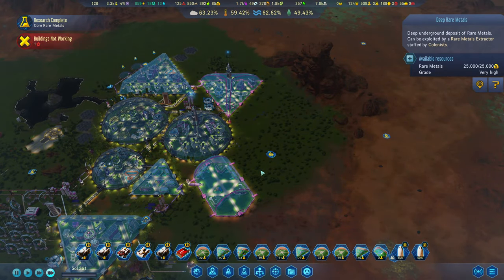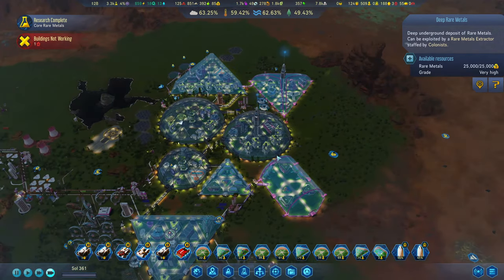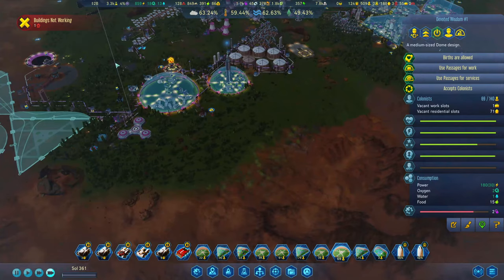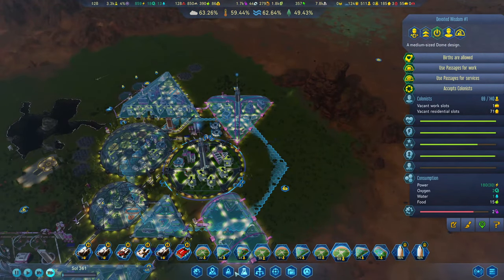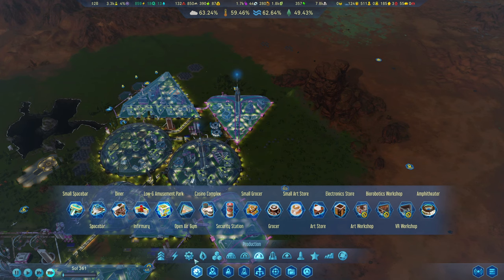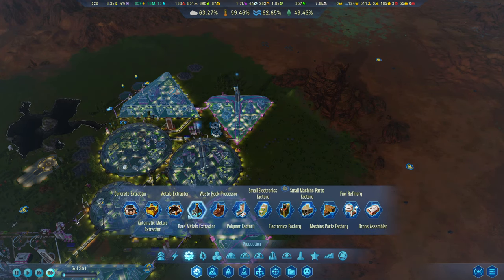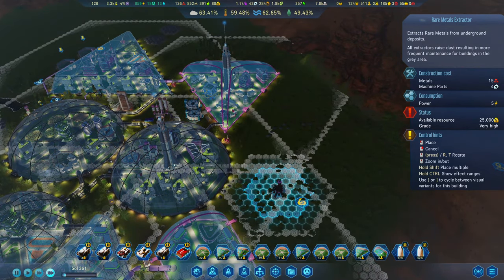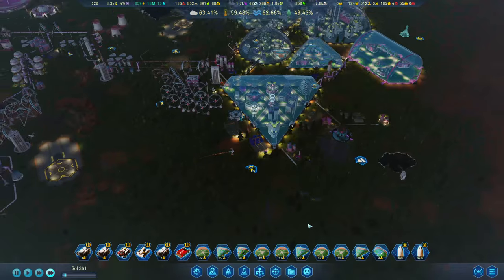There you go - 25,000 rare metals. We can work from that one. I think these guys are slightly out of range which is frustrating. But if we build the rare metal extractor... can we reach it? Requires a deposit - we can! Boom, there we go. Beautiful.